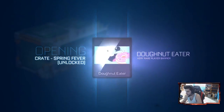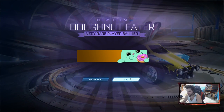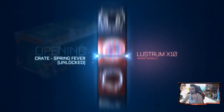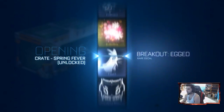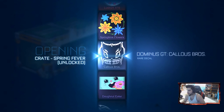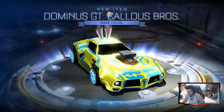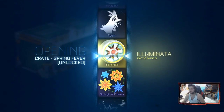We got the donut eater banner — this banner is actually hilarious. I can't believe he takes a bite of the donut. I didn't realize that at first, I just looked at it and it didn't move. But now that it takes a bite — ten times better. Next up we got the Dominus GT decal. I'm not really excited for any of these rare decals and I don't really use the Dominus GT, so unfortunately I won't be using that.